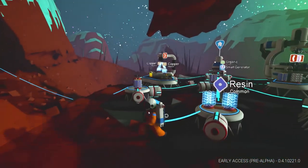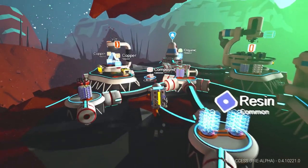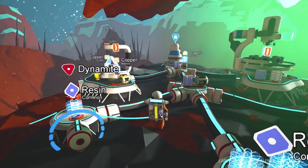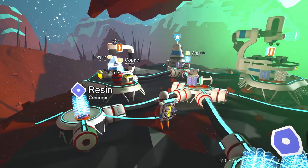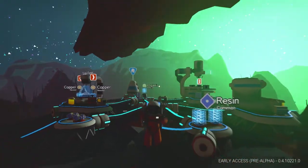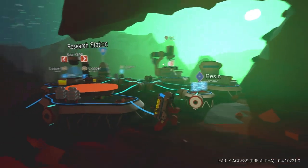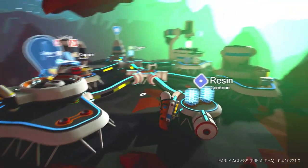I have some compound - research requires compound as well. Let's throw this one right there, and then let's go ahead and build that research station. Fantastic, ready to rock and roll - we've got to start doing research and start unlocking things.